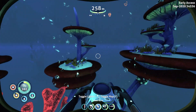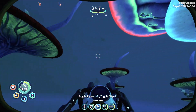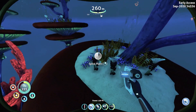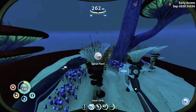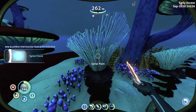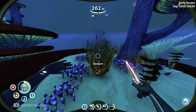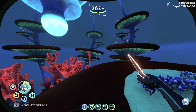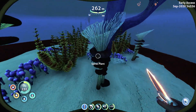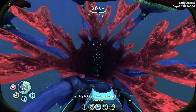You're going to notice that you swim a little bit slower in here, because this is filled with some biological material. Anyway, spiral plant — that's what we want to find. We need the spiral chunks. Grab that. You can use the spiral chunk to plant some in your base in a grow bed, or you can use the spiral chunks to produce some reinforced suits.